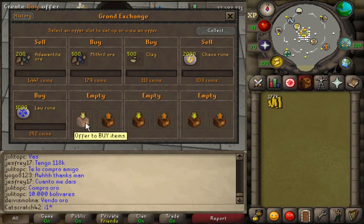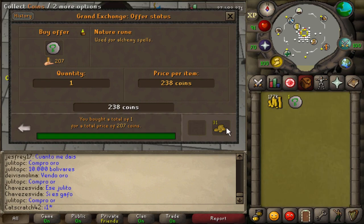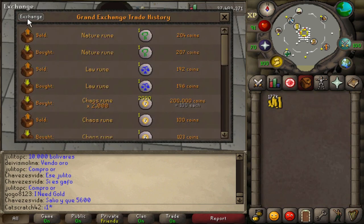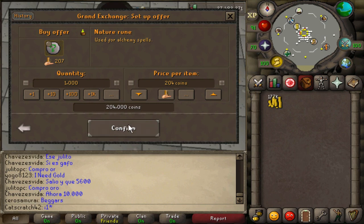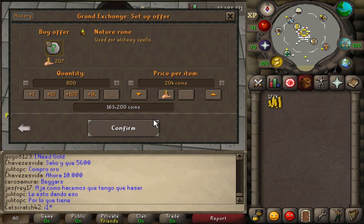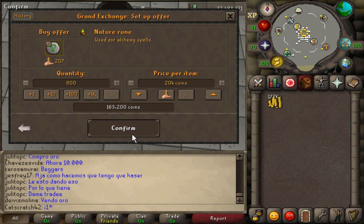I'm going to get 1k law runes for about 192k. Now let's test nature runes — I'm expecting about a 2gp margin since people flip these a lot. Actually it's a 3gp margin, better than I thought. I'd like to do a 200k flip but I only have 177k for natures. Remember: tailor these flips to the money you want to put in — don't let me dictate your flipping. These are just items I suggest; if they don't work for you, look for your own and check margins.